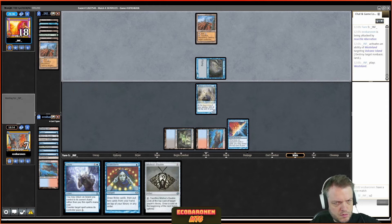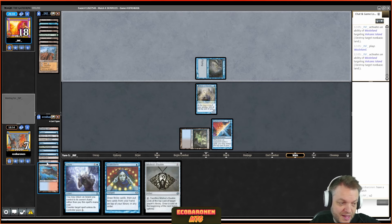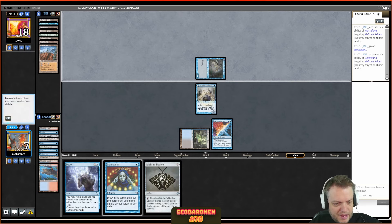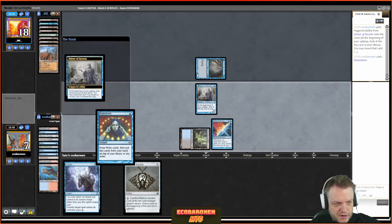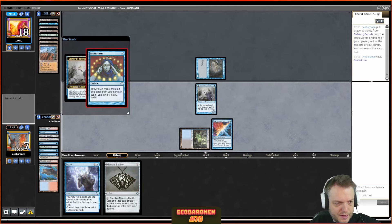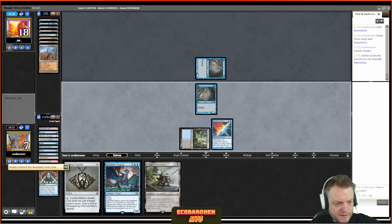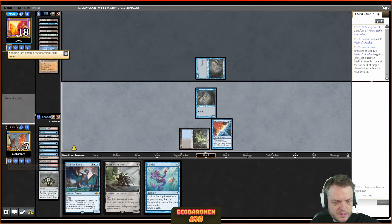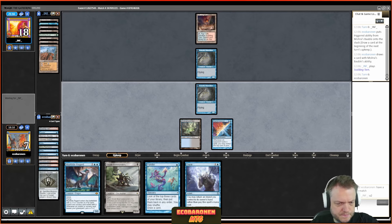The opponent plays Delver. I draw a Bauble — decent draw. But my last result in Legacy was Control, so I decide to play Flooded Strand and pass, hoping my opponent might prioritize the wrong cards after seeing a couple Lightning Bolts off Ponder. I'm giving up drawing a card ahead of schedule as the price, trying to get a little clever. The opponent does not flip Delver. The opponent plays Wasteland.